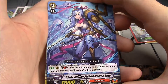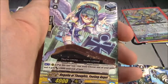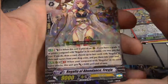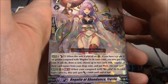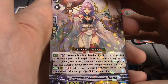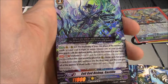Another Grade 3, this time for Nubatama — GB1: when the attack of a dominated unit hits during your turn, this unit gains plus 10k until end of turn. Regalia of Thoughts Feeling Angel — that stand trigger style. Regalia of Abundance Freya — Grade 2, 9k. Counterblast 1: when this unit is placed on a Regalia grade 3 or greater Vanguard with Regalia in its card name, you may pay the cost; draw a card, choose two cards with Regalia in their card names from your drop zone, put them into your soul. And GB2: when your Vanguard with Regalia in its card name attacks, this unit gains plus 3k until end of turn.